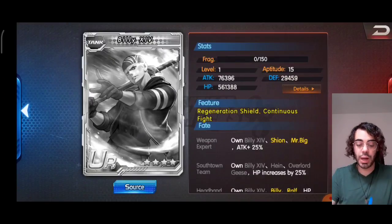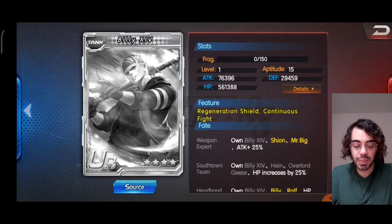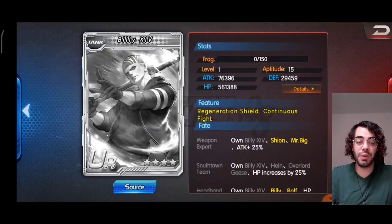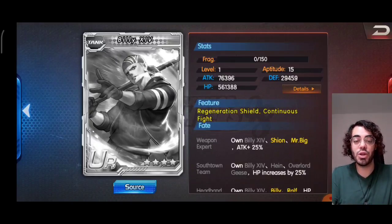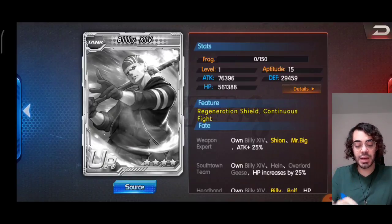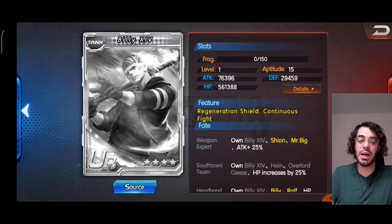Billy 14 is an API 15 tank. His features are Regeneration Shield and Continuous Fight because we're going to see that he uses a shield which can be regenerated many times, and Continuous Fight because he can also do some decent damage as well.